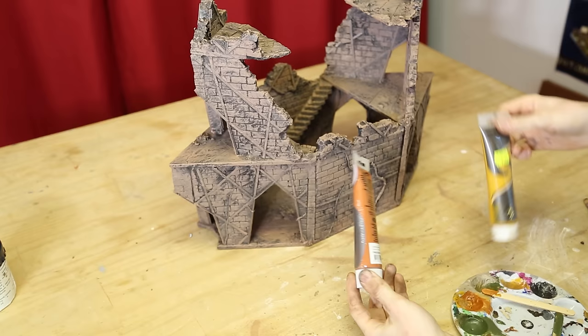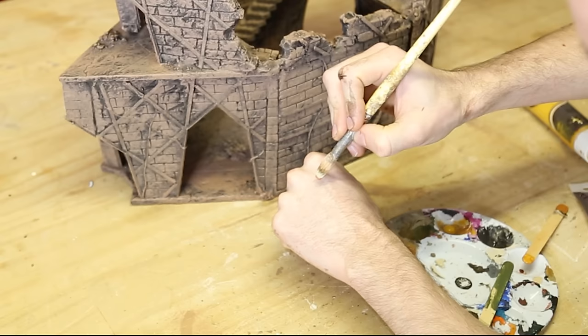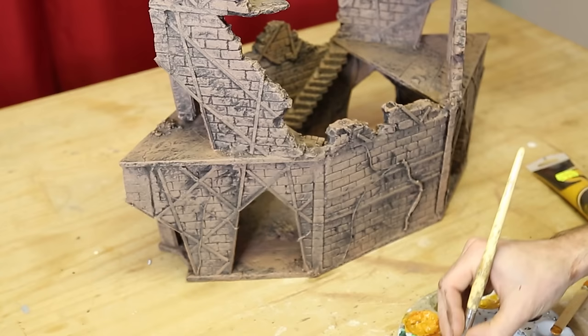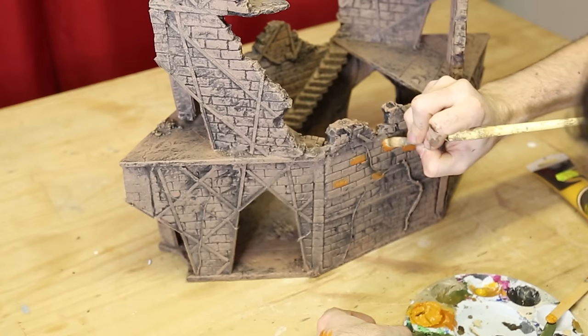Now that our neutral tan baseline is down, we're going to work on our undertoning by bringing in our brighter natural hues. I'm going to use two pigments for this — yellow ochre and burnt sienna — and also make a 50-50 mix of those two colours to give me three tones to work with. I'm going to grab a medium layer brush and just pick out various stones here and there across the stonework with those three colours.